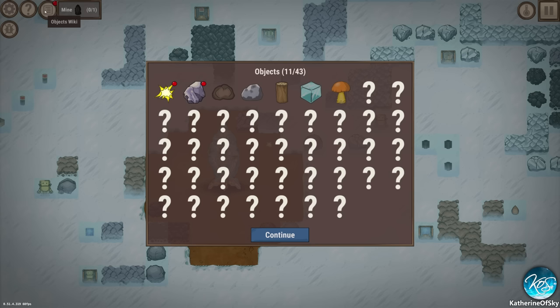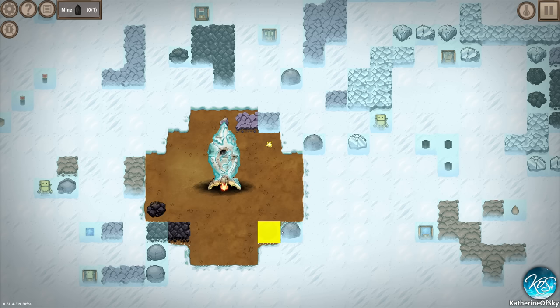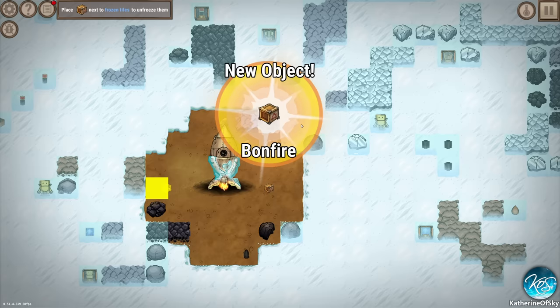New object: spark. We have a list of objects we can create - spark is rock plus rock, stone is stone. The tutorial is telling us: coal plus spark equals fire. Fire is needed to defrost ice.